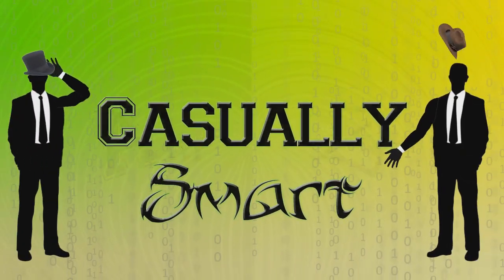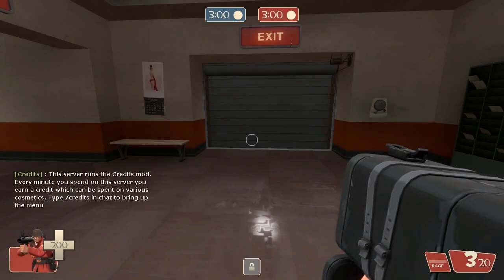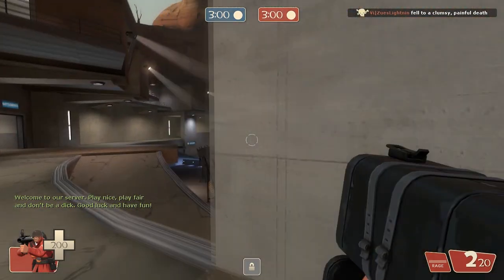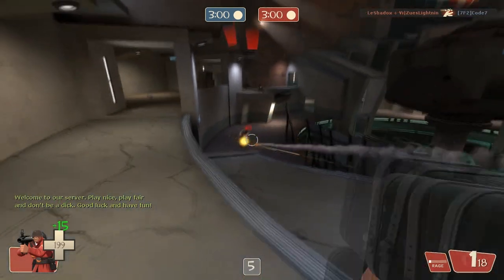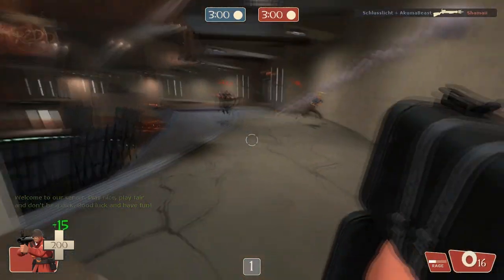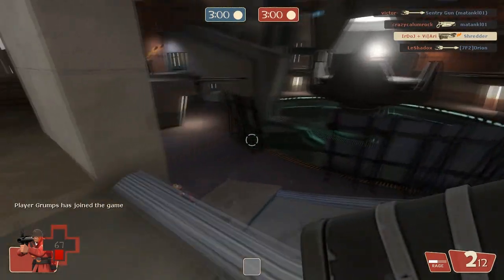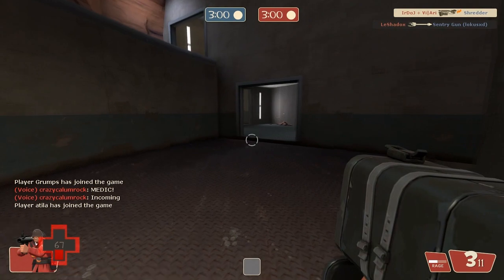Hello gentle ladies and gentlemen, I warn you do not adjust your sets — this is indeed Auri bringing you some TF2 gameplay commentary on King of the Hill Nucleus. I am playing the Black Box Soldier: I have a strange Black Box equipped with the Buff Banner and everybody's favourite melee weapon, the Equalizer. I thought I'd bring you some different gameplay to what Zeus did — he brought you the Rocket Jumper; I'm just bringing out the straight damage gameplay here.